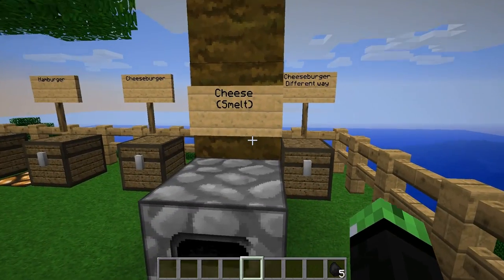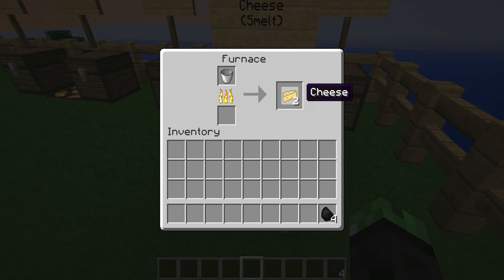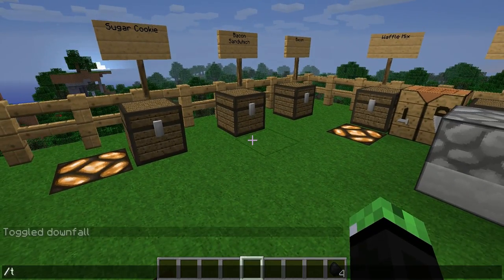To make cheese, you have to smelt it — just put milk in a furnace and place a piece of coal. You'll have to wait a little bit, and then it'll give you two pieces of cheese. It also gives you your bucket back, which is nice.